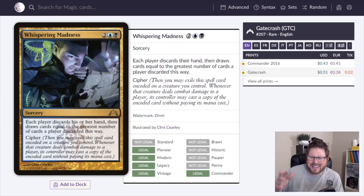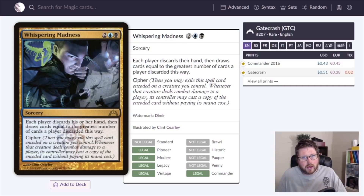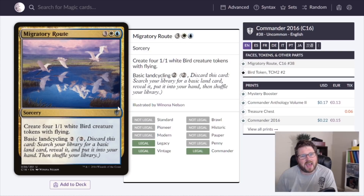Cypher is such a weird and fun mechanic — encode the spell onto a creature and recast it whenever it deals combat damage. If you get to windfall twice, the value is insane. Just imagine four mana for a double windfall. Windfall is a really solid card in our format and Whispering Madness is surprisingly cheap.